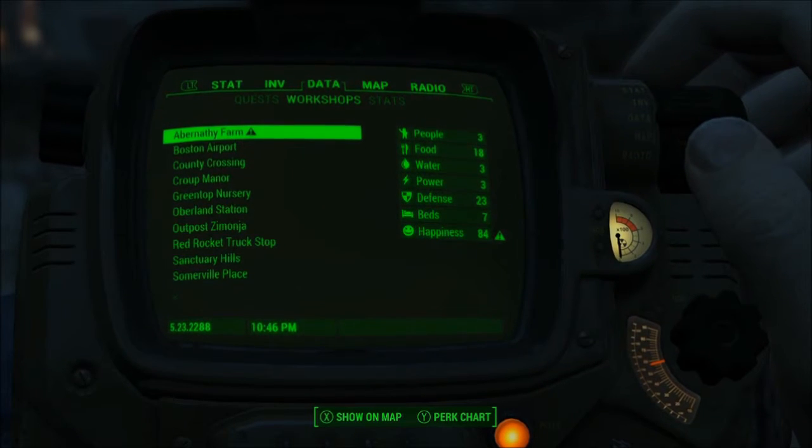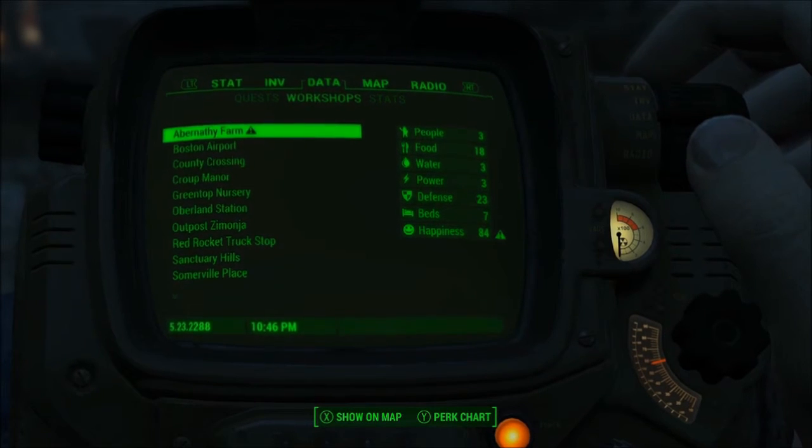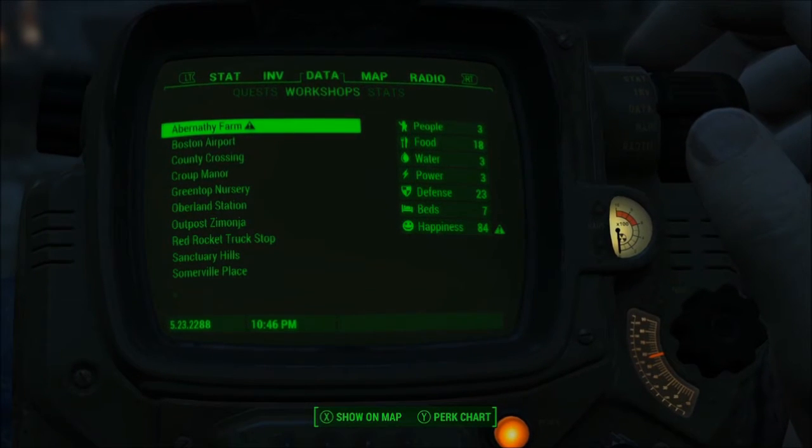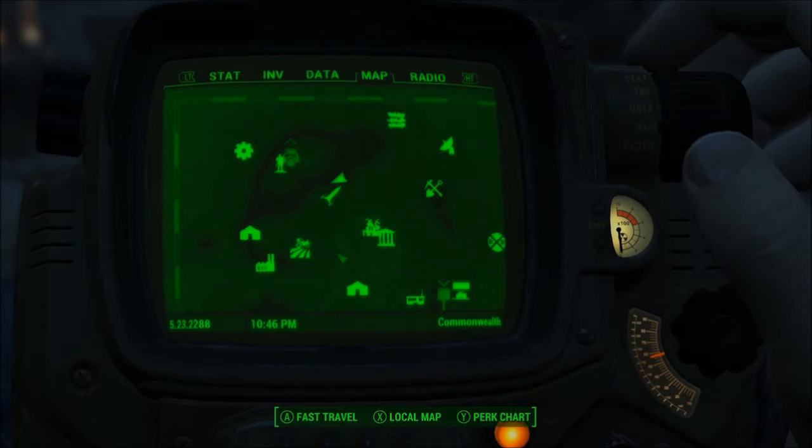Check this in the workshops tab of your data section in the Pip-Boy. And check regularly if you're having these problems with your settlements where your happiness seems to be crashing without any explainable reason. What's happening are the set of bugs that I've encountered and found a workaround for.